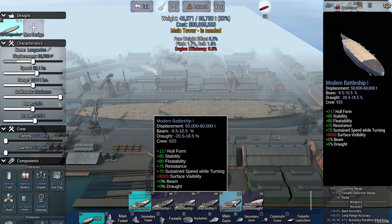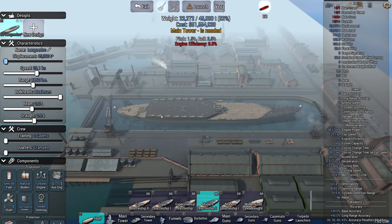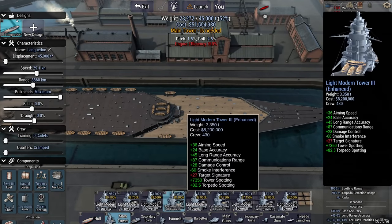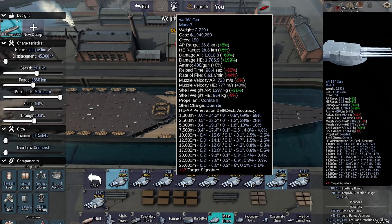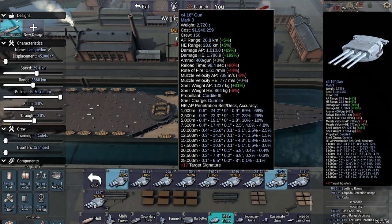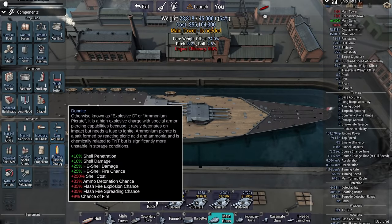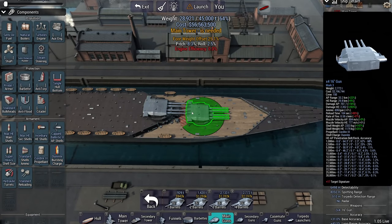I'm going to go for something fairly small-ish. This is the Long Dock. Where do we start? We start with the guns. 18-inch guns are Mark II, 17-inch guns are Mark II, 16-inch Mark III. I could go with 16-inch super-heavy high-end AP shells. That might work.